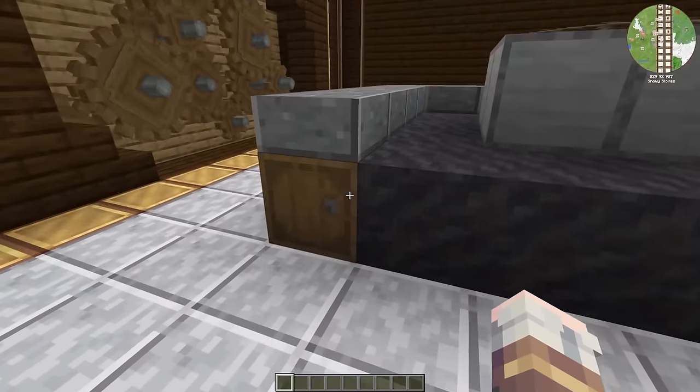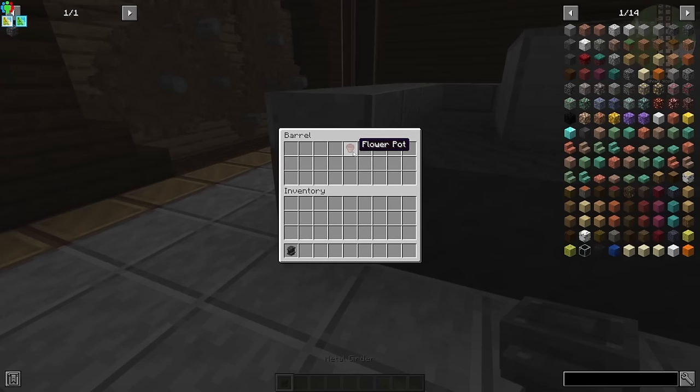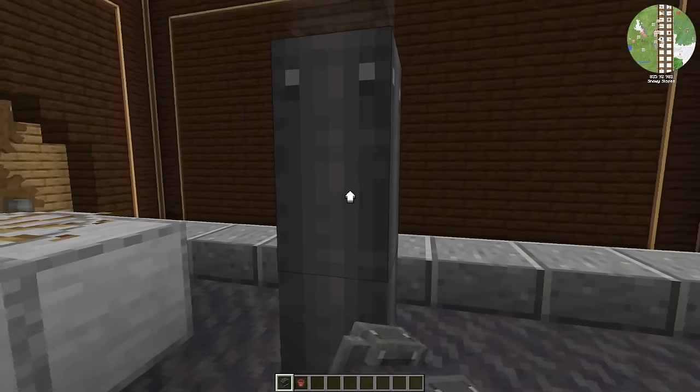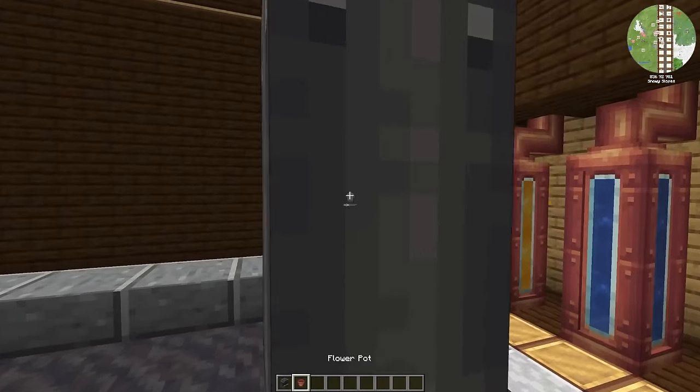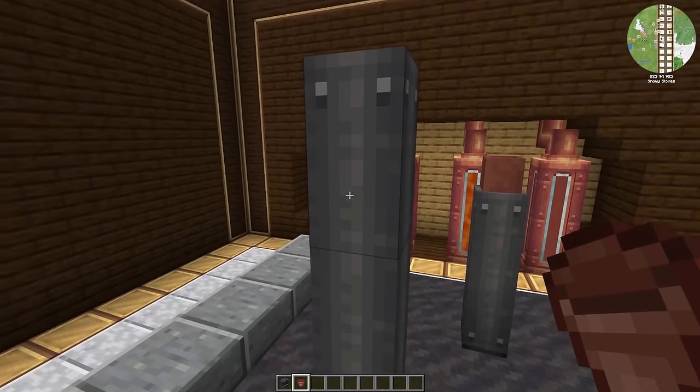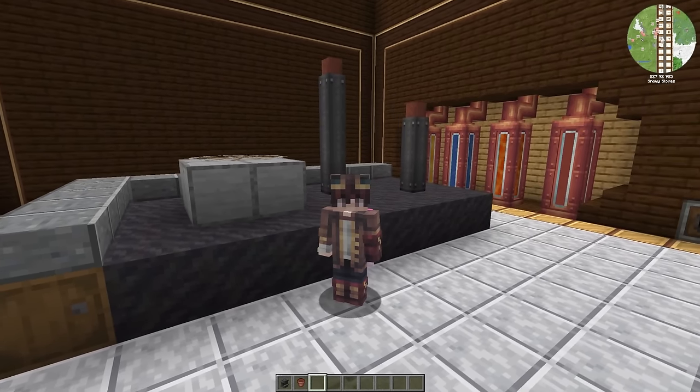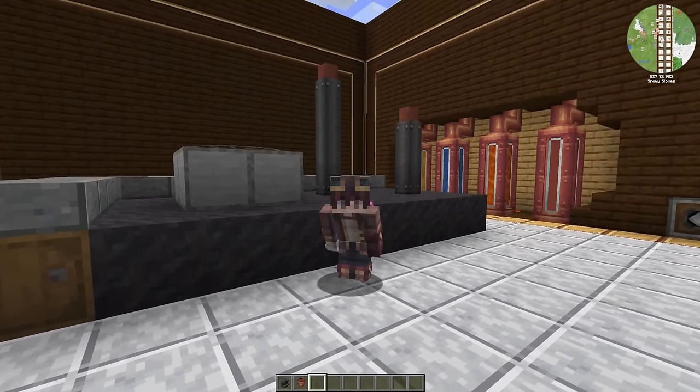One I've quite recently discovered is the use of metal girders, and if you're feeling fancy, a flower pot, to create some chimneys. If you just stack up a few of these on some roofs, you can place a flower pot on top and you've got yourself a few chimneys. While it can be difficult to get them to emit smoke, it is a great decorational piece.